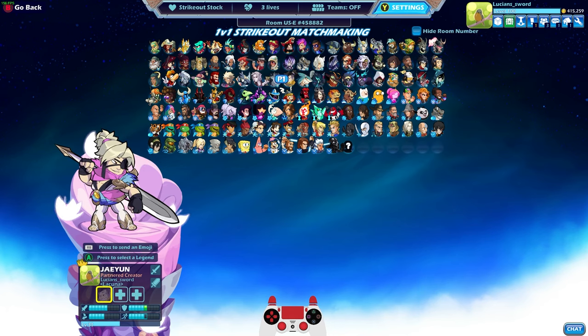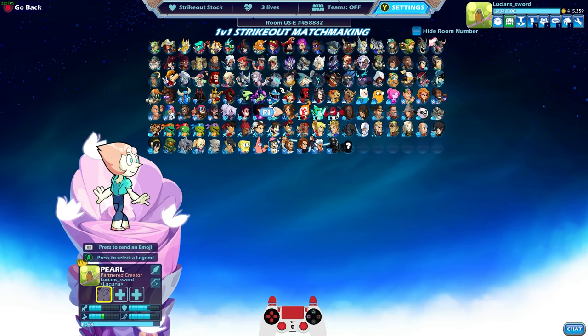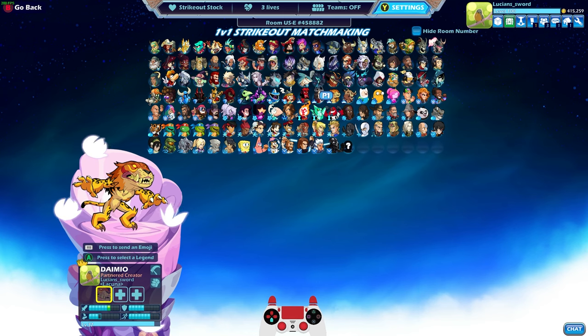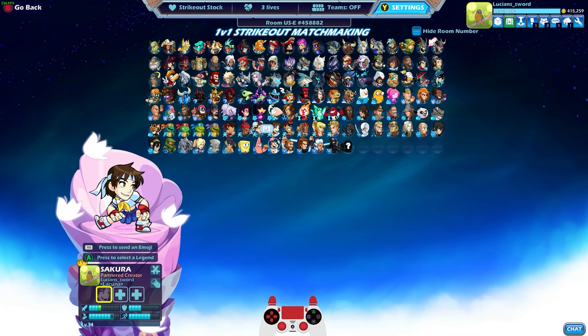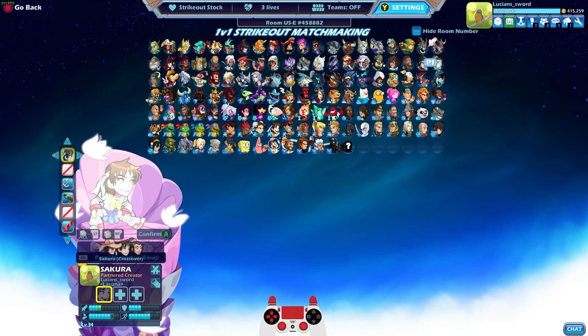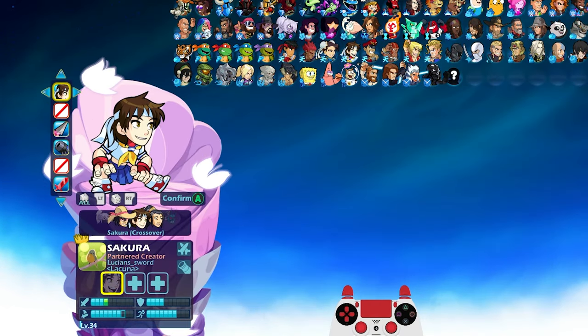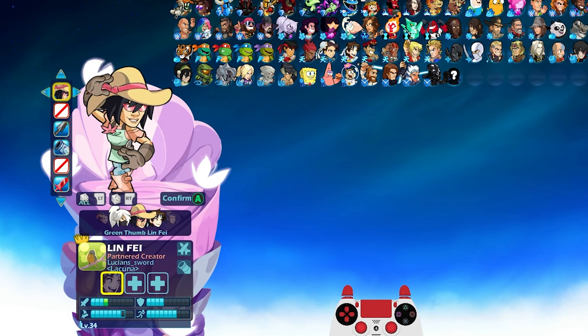We got Linfei — let's go Green Thumb Linfei. This is actually one of my favorite characters. I usually go Sakura. I never play Linfei, I only play Sakura. I know it's a skin for Linfei, but regular Linfei — I don't even know what this skin is, I never use it. Sakura. But no, we're gonna do Green Thumb Linfei.